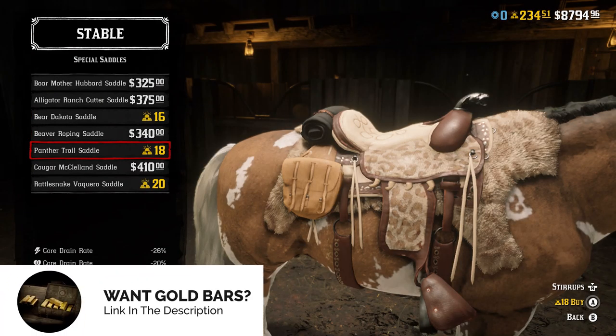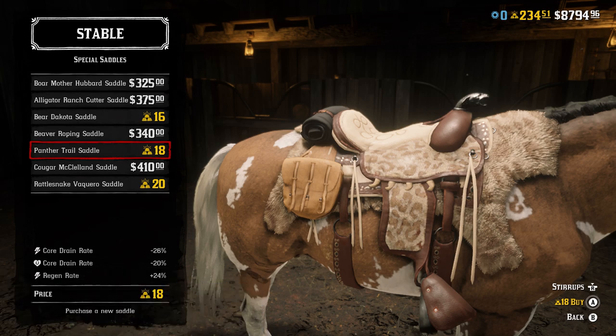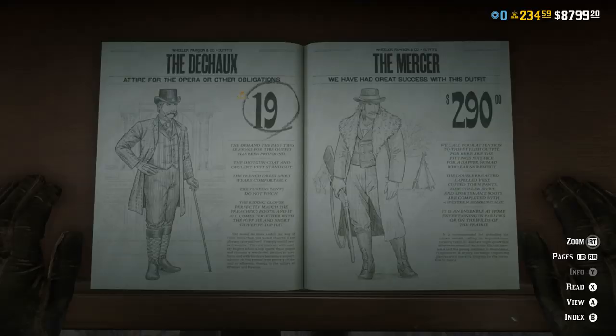The final item at 18 gold is not a horse but a saddle — the Panford Trail Saddle. Moving on to 19 gold bars, you can buy the DeShaw Outfit, and this is the only outfit in this list, making it the most expensive outfit in Red Dead Online that can be bought with gold.